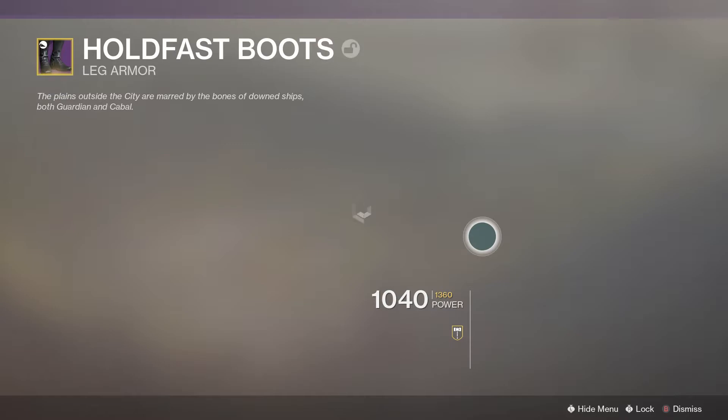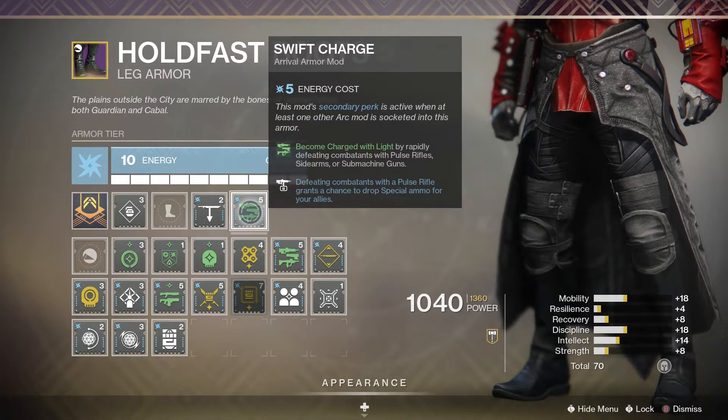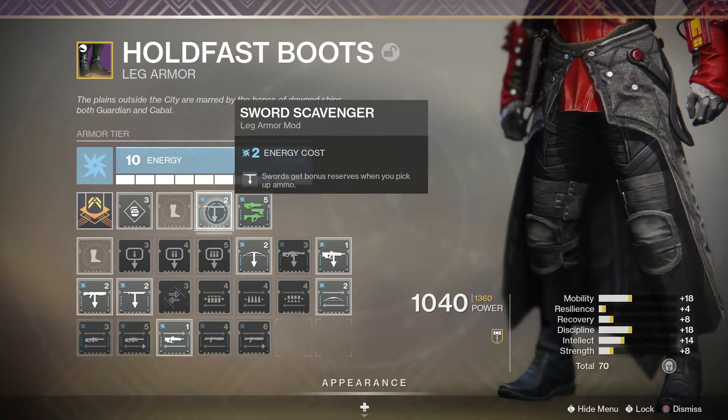I have Quick Charge — become Charged with Light by rapidly defeating combatants with pulse rifles, sidearms, and submachine guns. The secondary perk: defeating combatants with a pulse rifle has a chance to drop special ammo for your allies. I have it on because I'm using the sword — and who isn't using a sword?